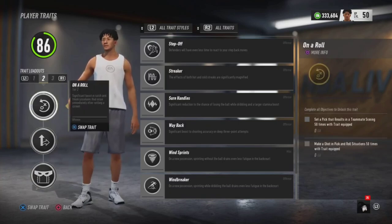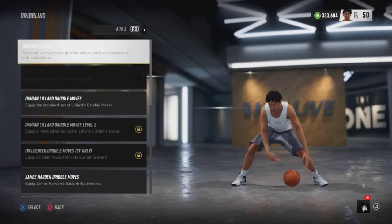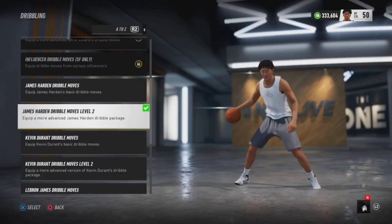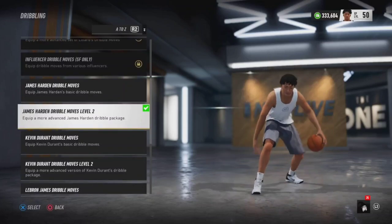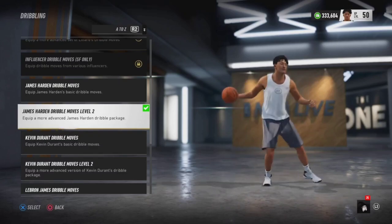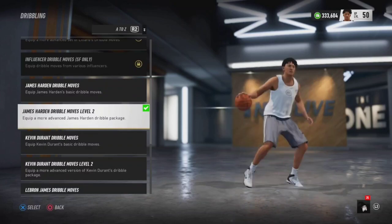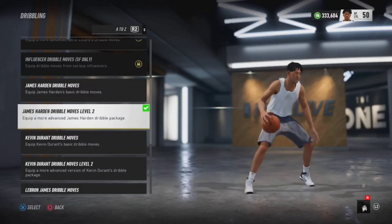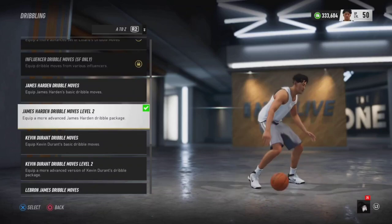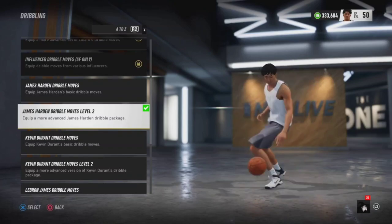For animations, I'll show y'all dribbling first. You can go with default or James Harden. James Harden on the wing defender is valid because it gives you more dribble moves. The wing defender won't give you certain moves that a wing scorer or playmaker gets, but James Harden gives you access to those moves. If you haven't unlocked James Harden yet and this is your first build, grind it out to level 100, then make a new build that has a dribbling ability so you unlock James Harden right away.